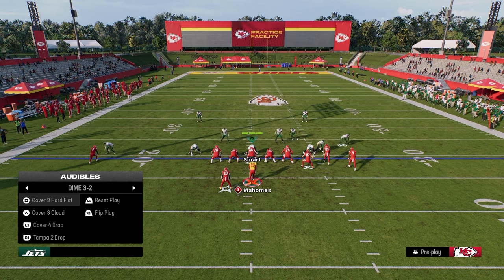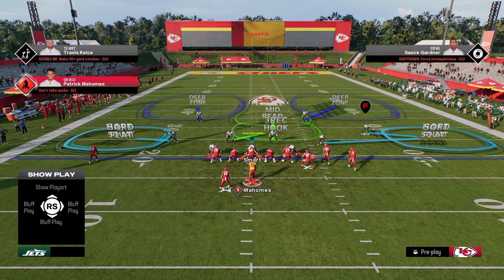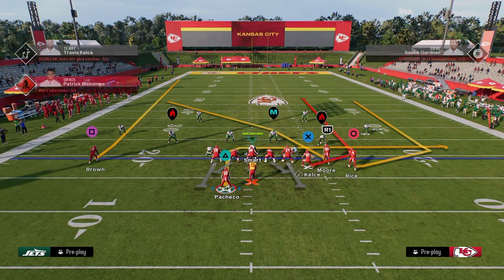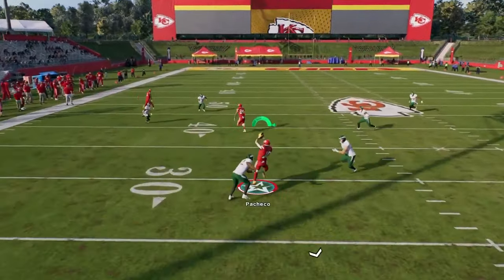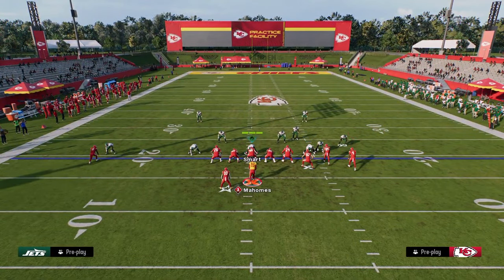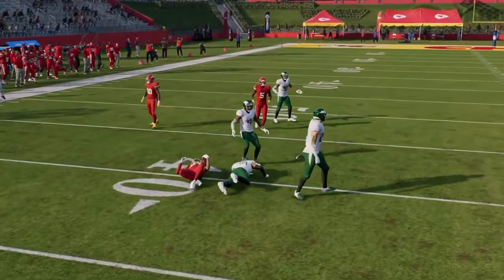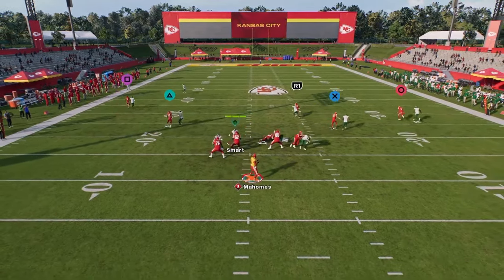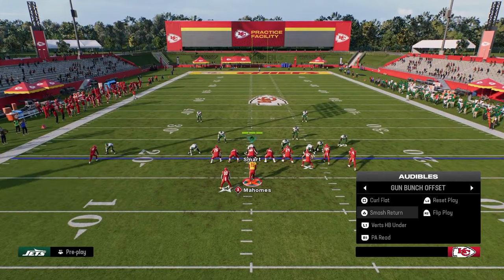If they run a double flat coverage — cover two cloud with hard flats — it's going to leave an isolation on the user in the middle of the field. Against something like this I like to go to the play Verts Halfback Under. All we do is put the running back on a streak, and we're able to attack the middle of the field on both sides with a nice triangle read between the crosser, the running back, and the tight end. Wherever the user goes, we throw the opposite way. If we do get man coverage, this crossing route is super effective — he's going to get a nice step and be able to attack the man coverage defender.